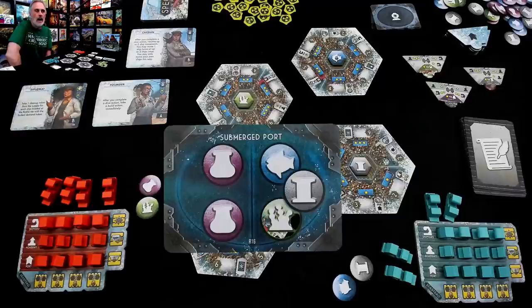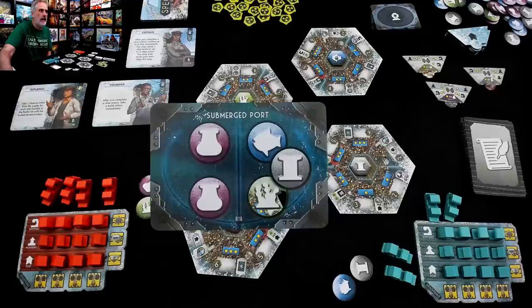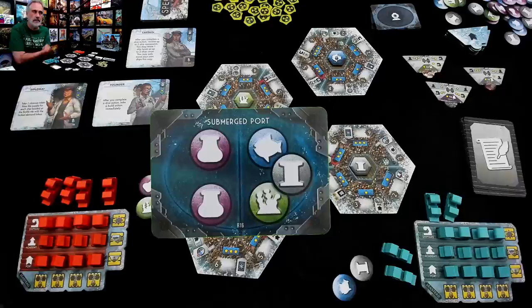We found a submerged port. It's my choice: I can either give myself two more artifacts, or I can give myself a fish, a metal, and a kelp. Whichever one of those I don't take will go to Jen. So this is a sort of I-split-you-choose, except the split has already happened — I'm just going to choose. Do I want to give myself three different things, or two of the same thing?